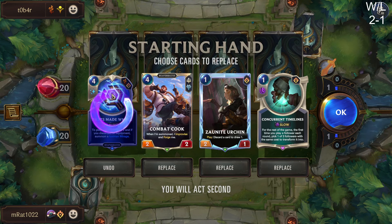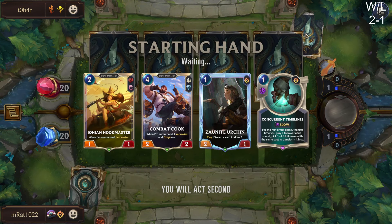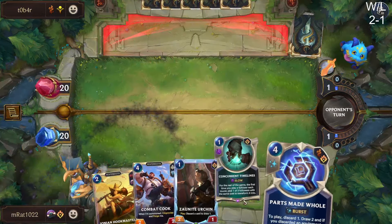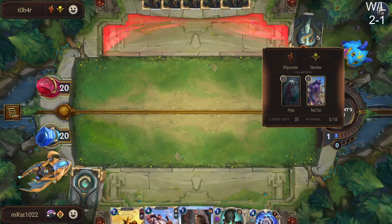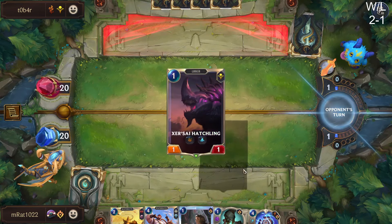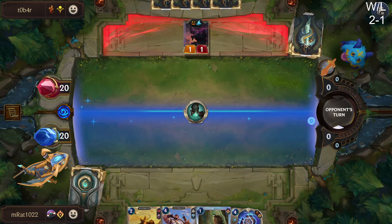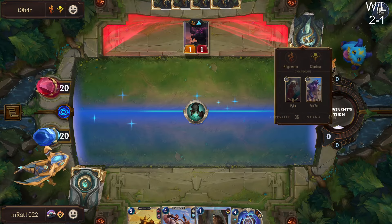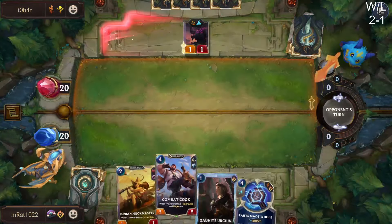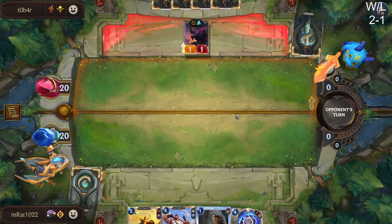Looks good. I'll just pitch this and keep the rest. Is that an Urchin? I'm not even gonna use the Exposal unless we draw like a second concurrent Timelines. Lurk is a bit annoying — but we can't block that anyways so we don't care. I was thinking like if they open pass, I guess we always just play concurrent Timelines. Never mind — I think I'm just talking nonsense there. We'll just play our two mana dude next turn.